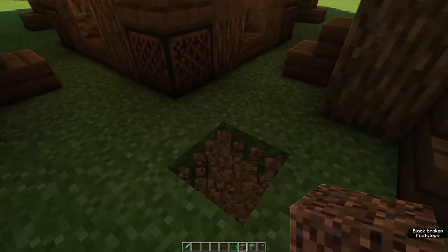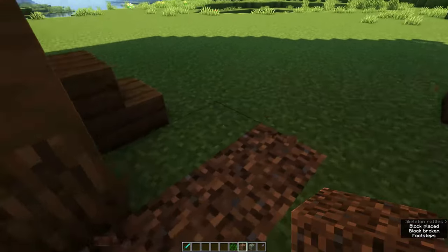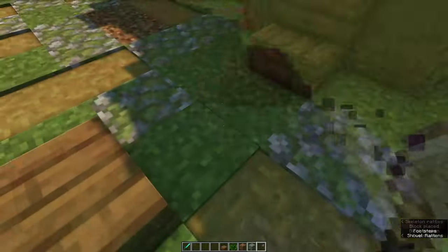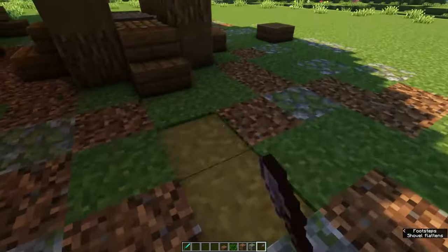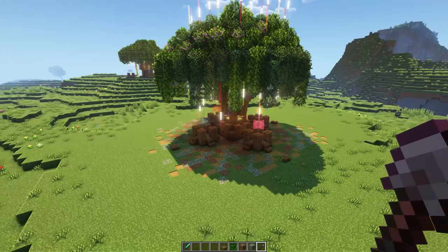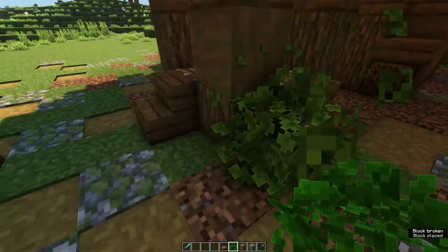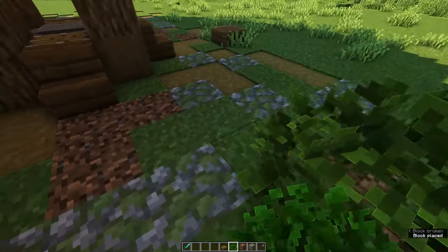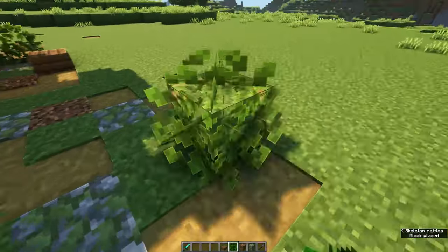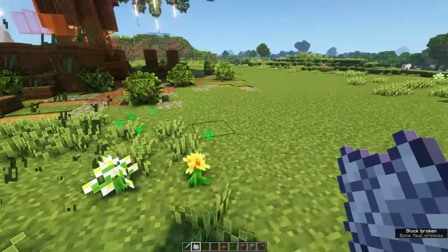The only thing I like to do is create a little bit of a floor out of coarse dirt, mossy cobblestone, and dirt path. It always looks a little bit nicer when you put some leaves around, and you can use some bone meal to create some grass. But I highly recommend breaking the tall grass blocks because they block your vision — and maybe a creeper creeps up on you and explodes, destroying part of your farm.